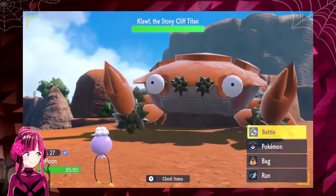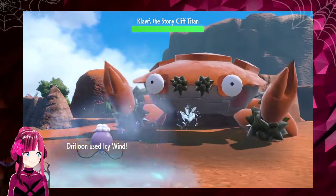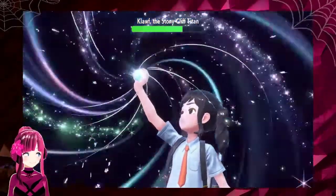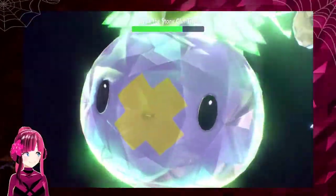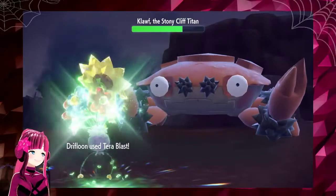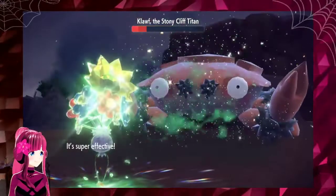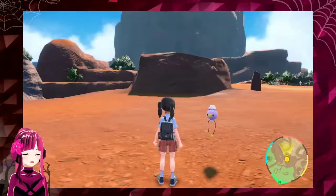Right off the bat, there's Icy Wind — the move our trainer taught Drifloon earlier. Icy Wind lowered the Titan's speed stat. Drifloon terastalized to become a Grass-type. This is Terra Blast, a new move that changes type to match the user's Terra type when the user is terastalized. It ought to be handy for a Pokemon with a Terra type different from its regular types. That terastalization sounds interesting.